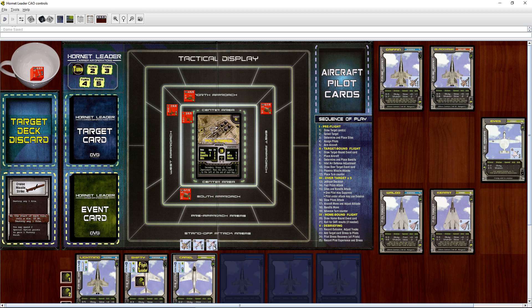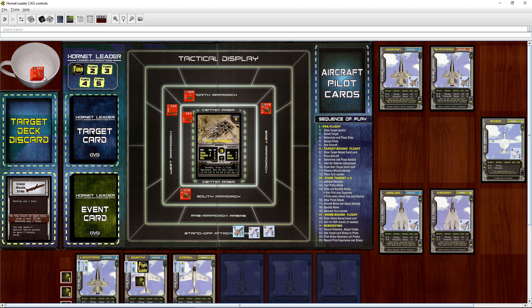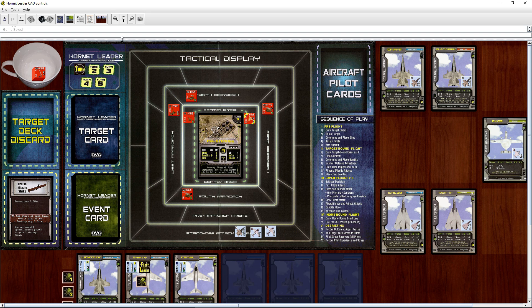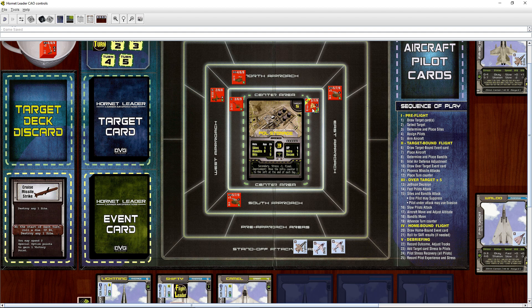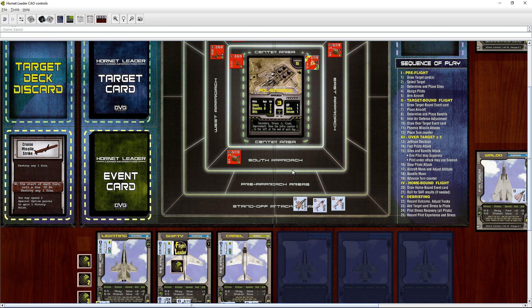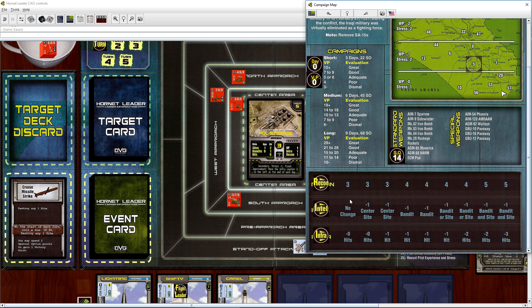We don't have to worry about these guys — this one can fire one away, this one can fire one away. We're going to go from right here and start there. Then we place enemy bandits — this site gives us one bandit in the center. We draw a card, flip it, and that's a Mirage. No intel adjustments — no change to intel.